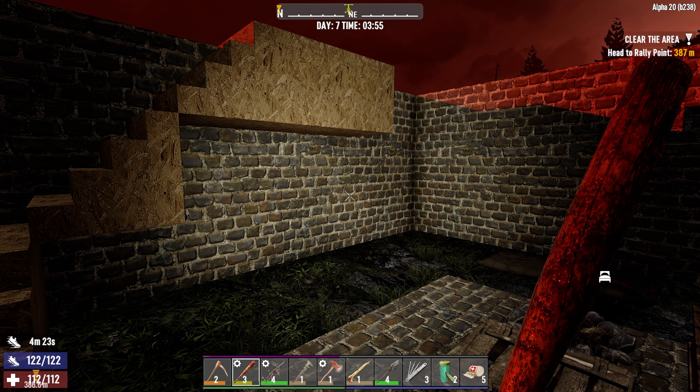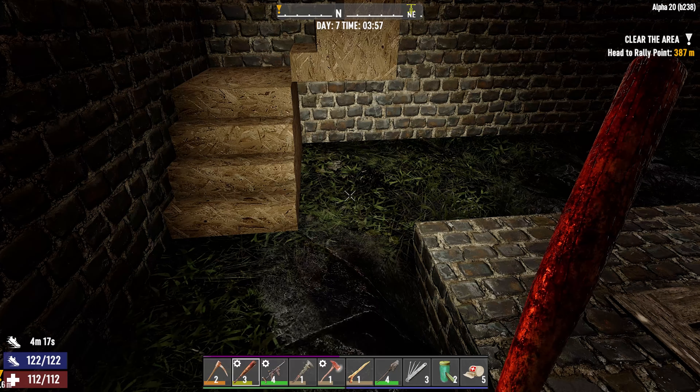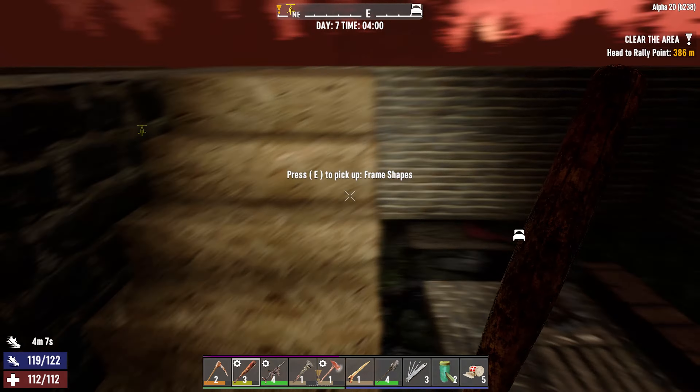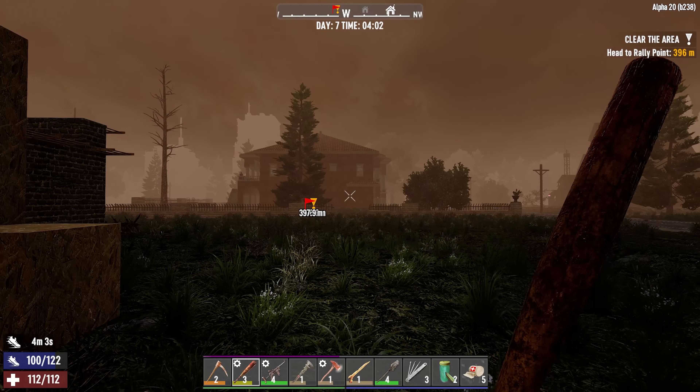Hello and welcome to Seven Days to Die, the warrior playthrough. During the night I put a point into lock picking like I was talking about last episode, and it turns out you need mechanical parts and a workbench. So that was like a wasted skill point for now, but I have three lock picks.